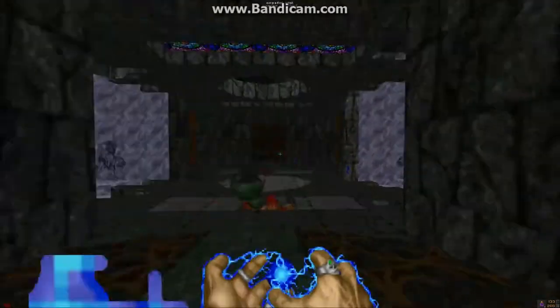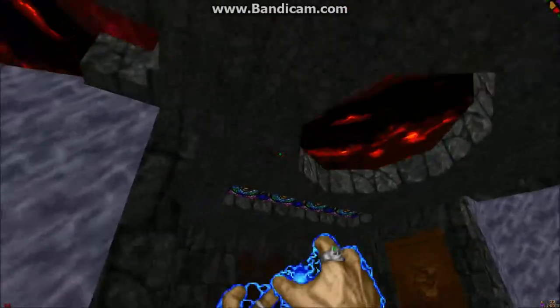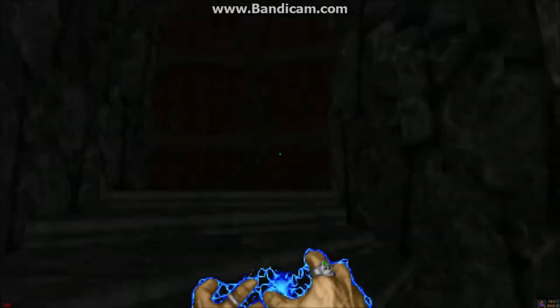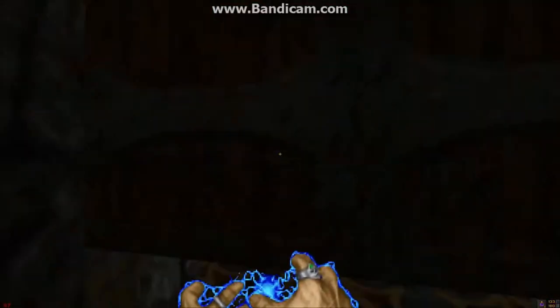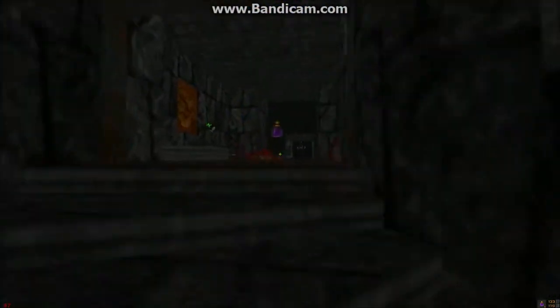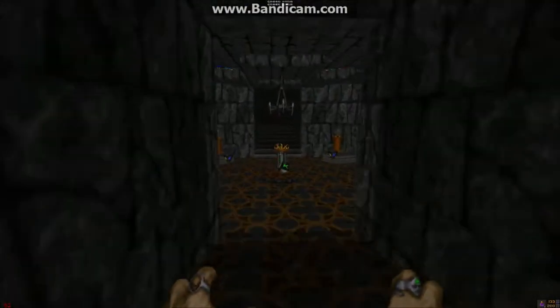We're gonna be returning to this area later on in the playthrough, because as you see, we need to have a flame mask here and we don't have one yet. More slaughters — be on your guard. I advise using your Green Man weapon on them as much as you can, because that will most likely take care of them really easily.